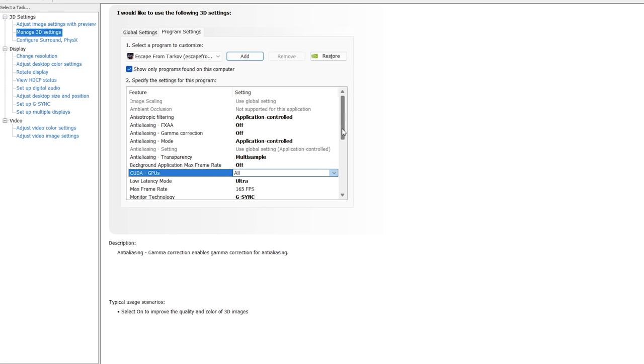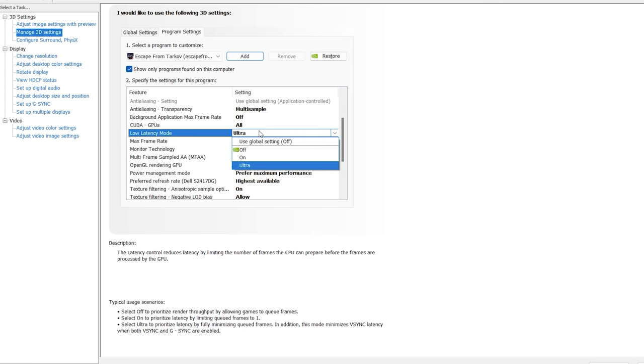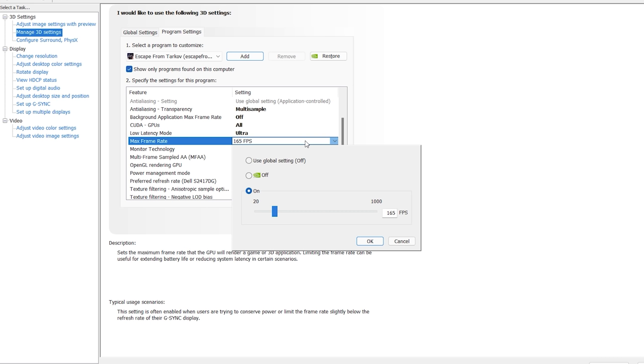CUDA GPUs: I only have one GPU so it says 'all', but if you have multiple GPUs make sure you select the highest performing one. Low latency mode is set to ultra because I have a G-Sync monitor — if you don't have G-Sync, just set this to on. Max frame rate is set to my monitor's maximum refresh rate. Make sure you set it to the highest refresh rate your monitor supports. If you have a 60Hz monitor, keep this off.